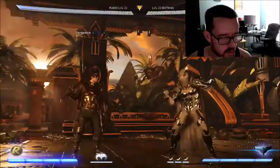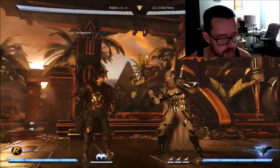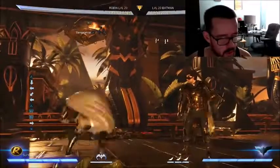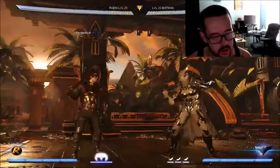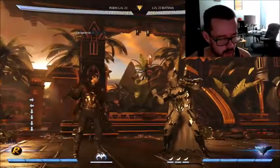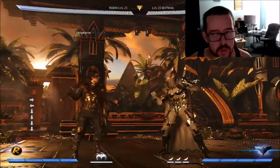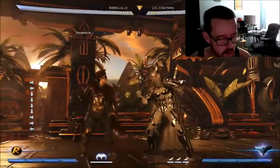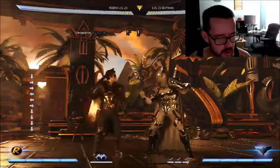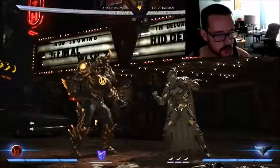If your opponent is blocking, instead of going for it and spending the bar just to make it safe, the only time I'm going to spend the bar to get a combo is when I actually see it hit. So it saves me from wasting meter - at least as Robin. As other characters it can just keep you safe, like Atrocitus for example.